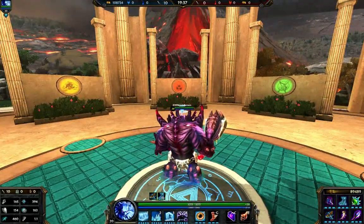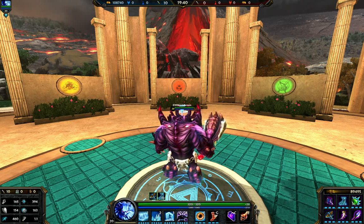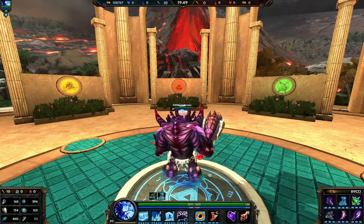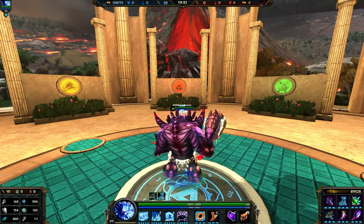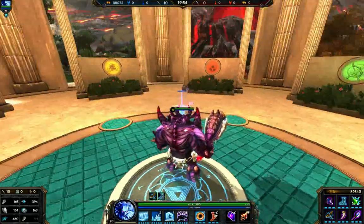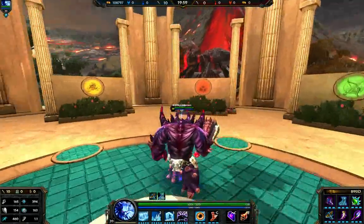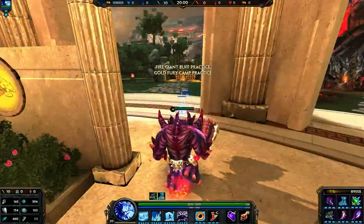I went ahead and got the full stacks for Hide of Urchin, and we can see overall our stats are pretty nice. We have 394 magical power, 154 physical defense, and 163 magical defense. And like I said, 3,200 HP. Overall it's not too expensive of a build, and we have a nice movement speed of 460.